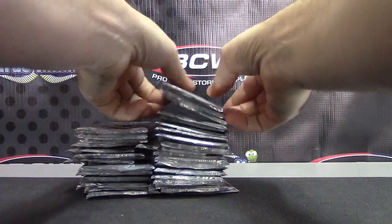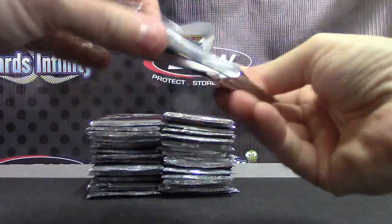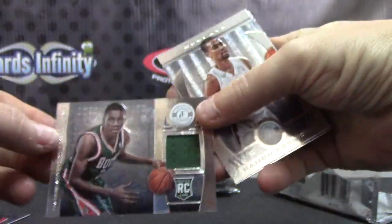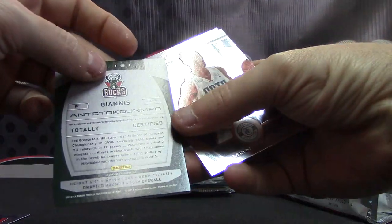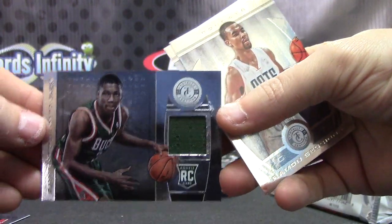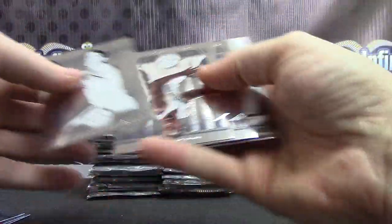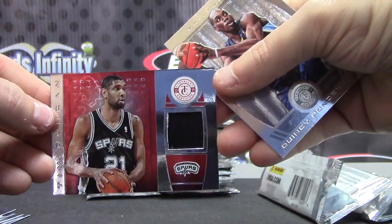I've only seen one patch so far. One green, one patch. Victor Oladipo, red, Orlando. And Giannis again — jersey. Giannis Antetokounmpo. Jersey — that goes to the Bucks. Base. Tim Duncan for the Spurs, numbered to 199, red jersey. I think that's the Spurs' first hit.